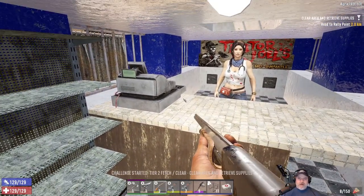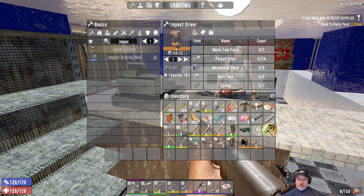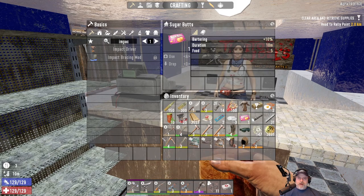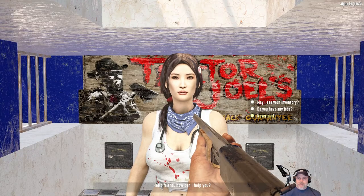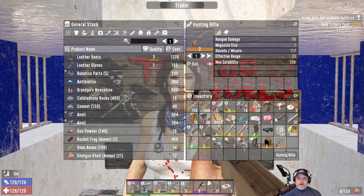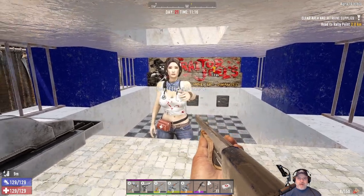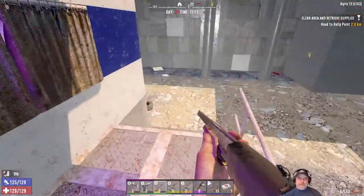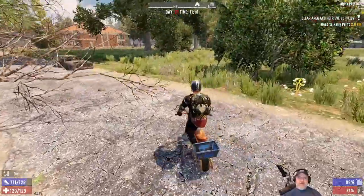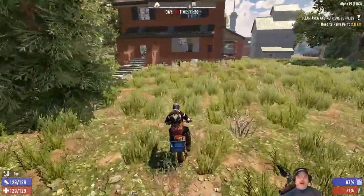Let's make sure everything we're going to sell is repaired — it looks like it is. Let's pop the sugar butts and we've also got the cigar, which gives us 10% bartering. We'll sell all this stuff to her. That gave us almost 7,000 coin — well, we had some already. She's still the same inventory. The sugar buff is actually 10 minutes — I thought it was 5 so that's better. Let's run over to Trader Hugh and see if we can get there before it wears off.